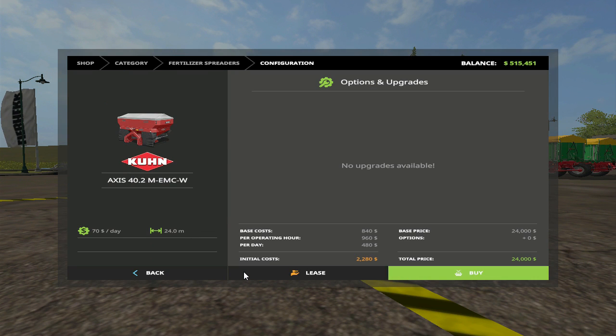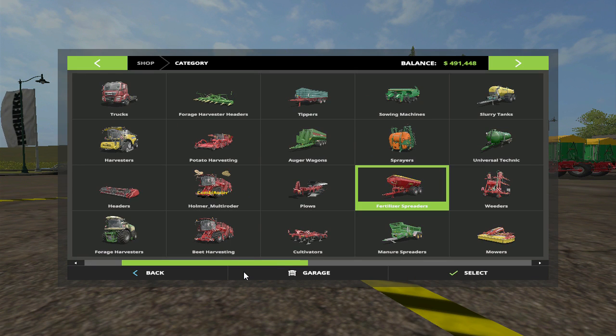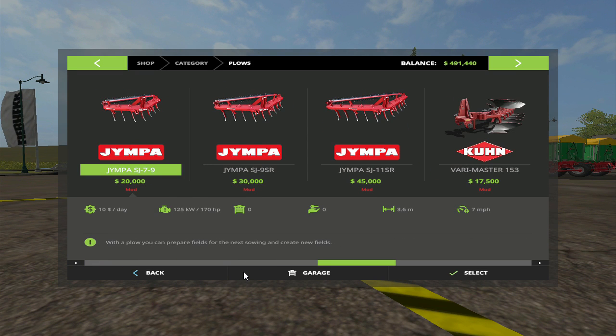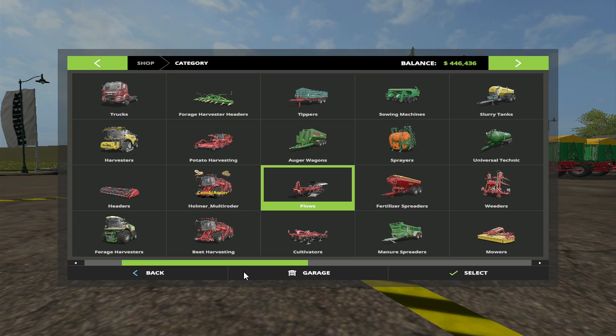We're going to support Kuhn — we need a fertilizer thing. And we're going to need a good decent plow. Let's go ahead and get the big one — the T8 will pull it. Old problem, but at this point we only got one good tractor.